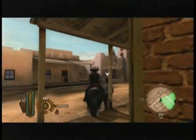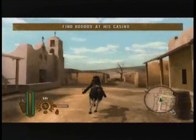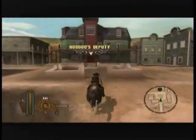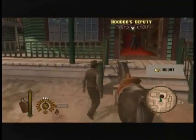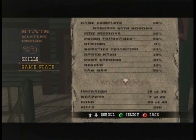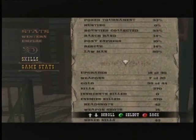We're heading to the next mission, which is right up here at Hoodoo's Deputy. Considering the time I won't do it now. Game stats: game complete at 28% — you should be there by now. So I'll go ahead and stop it here, and on the next video we'll do the next mission, which is Law and Order.